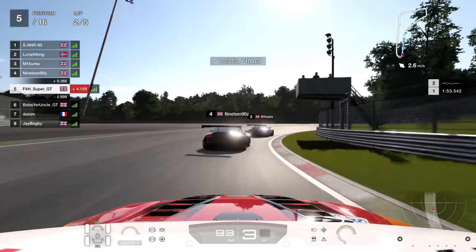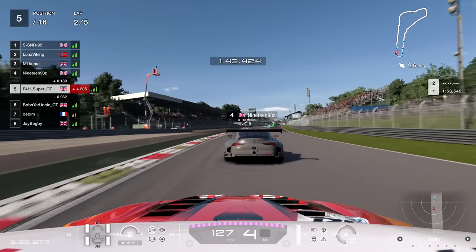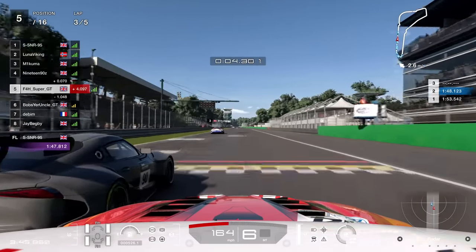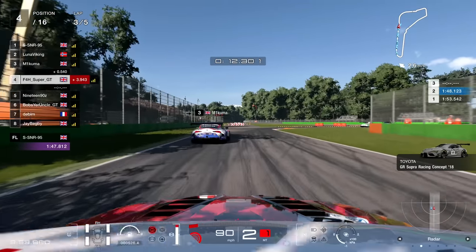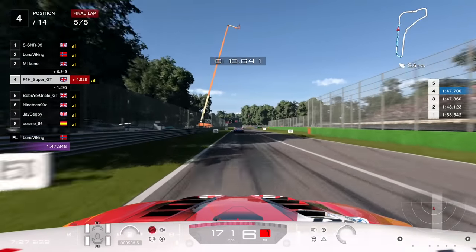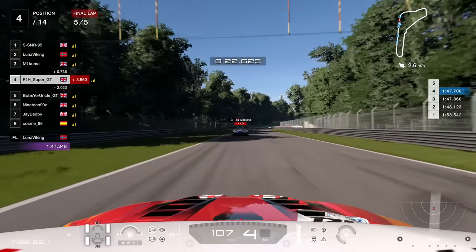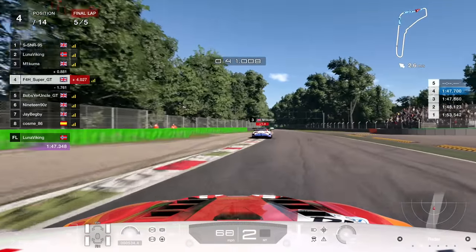Heading towards the final turn on lap two, I'm firmly in the slipstream of P4, who is in turn in the slipstream of P3 — this could get rather tasty. Into the first corner of lap three, in the slipstream of 1990z, I've got the inside — looking for the 150 board. Boom, on the brakes. He tries it around the outside but I edge him out wide — you shall not pass around the outside, this position is mine.